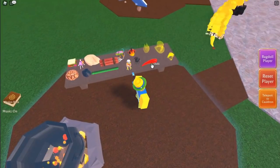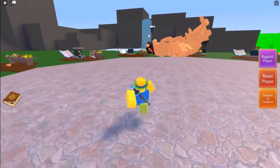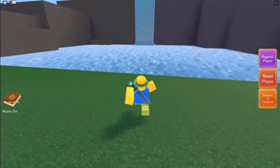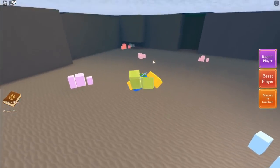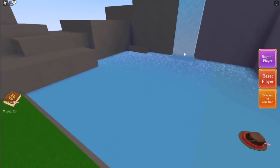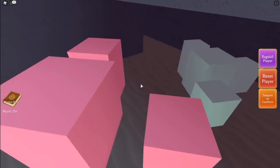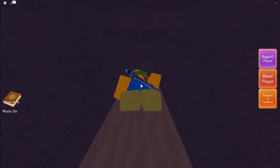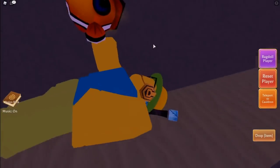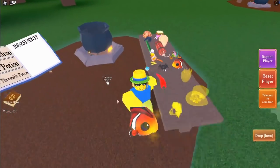Now for the fish, it's right over here by this waterfall place. Just go over here and jump down — this one is actually pretty hard to find. Go ahead and swim down, there's the waterfall, and just swim into this hole. Go into first person, swim down here, take a left, and here it is. You can grab it and swim back, then just click teleport to cauldron and toss it right there.